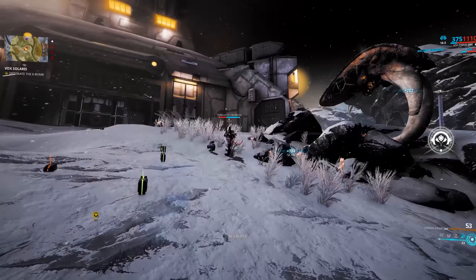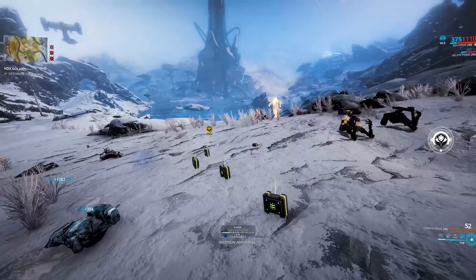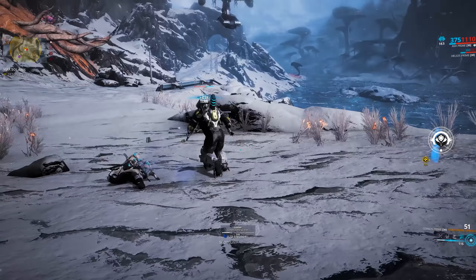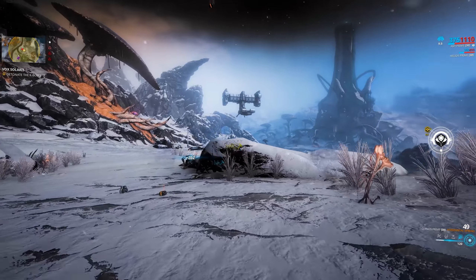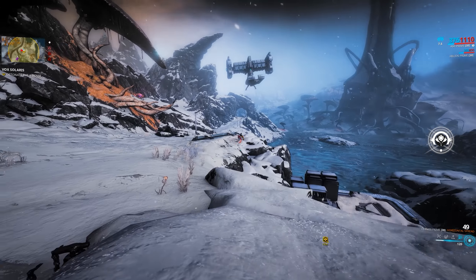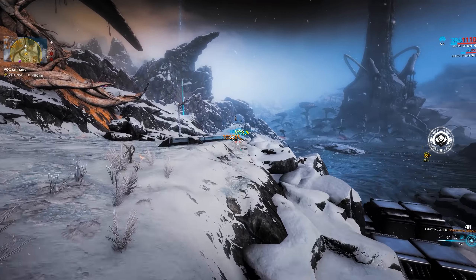Orb Vallis has a unique alert system that is highlighted on the top left corner of your screen. Once you get into a firefight, the alert begins at tier 1 — you see a red flashing dot at the top left, to the right of the mini-map.